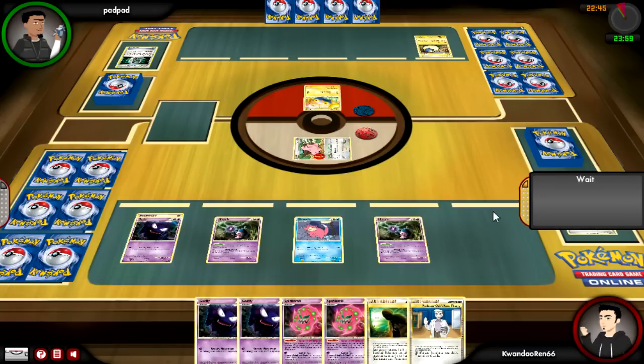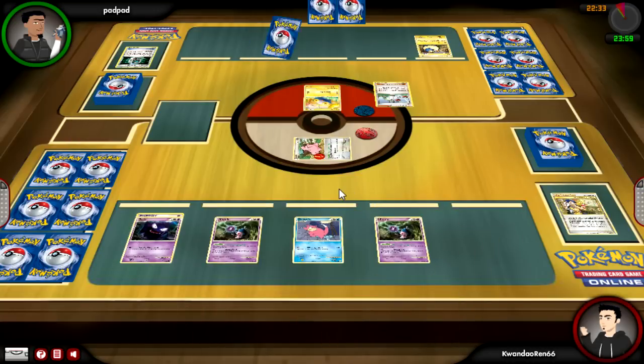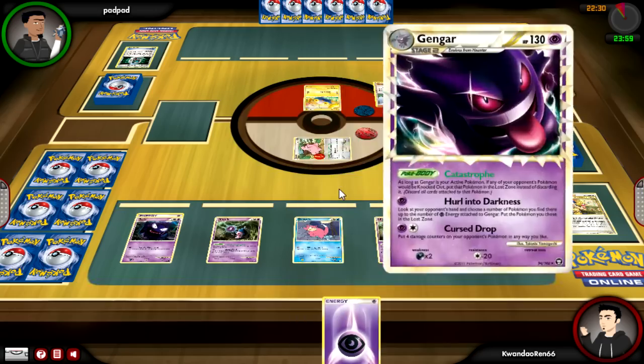He puts out a Marill, puts an energy on it, and then he's probably going to start building that up in the background. I learn more about his deck structure later in the game. He shuffles out my hand with N, and I'm totally okay with that — that hand kind of sucked.